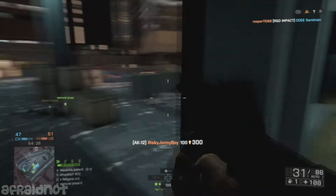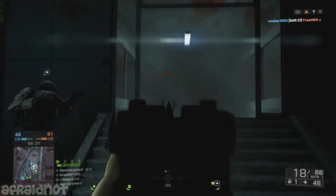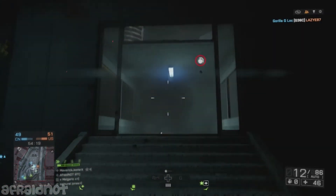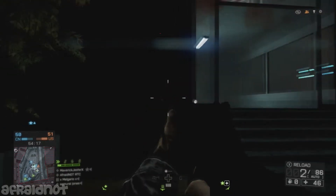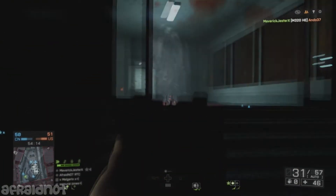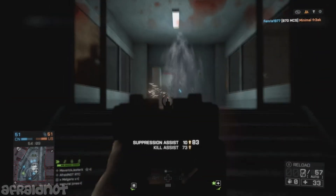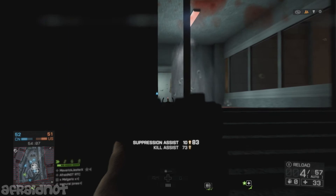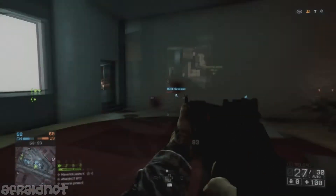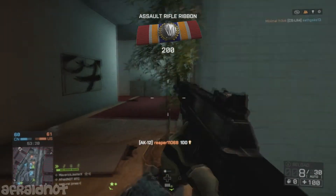The next attachment I'd use is definitely a red dot sight. The iron sights are actually quite good on the AK-12, but unlike Call of Duty you don't have to sacrifice anything to gain an attachment, so it's definitely worth putting a red dot on — I've been doing that on pretty much all the guns. I wouldn't go for extra zoom options like ACOG scopes, especially not on TDM and domination.